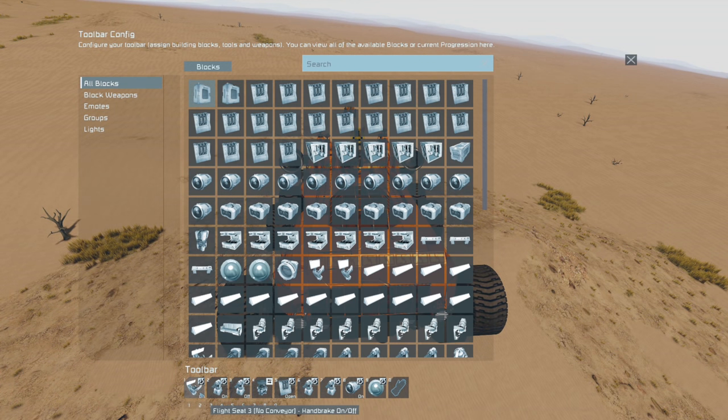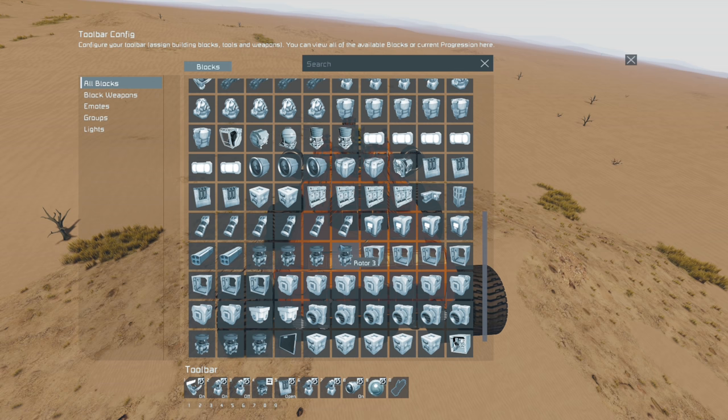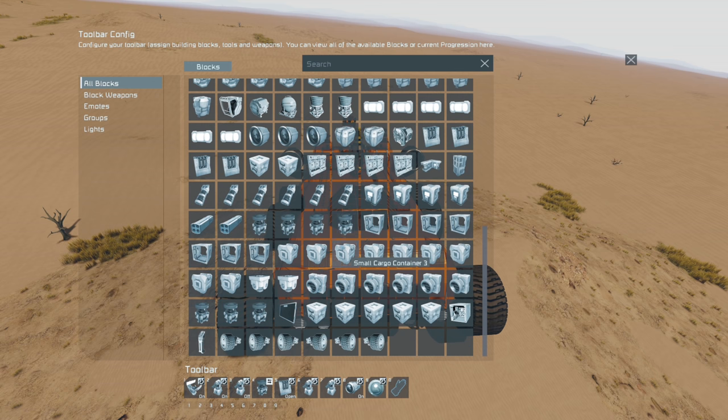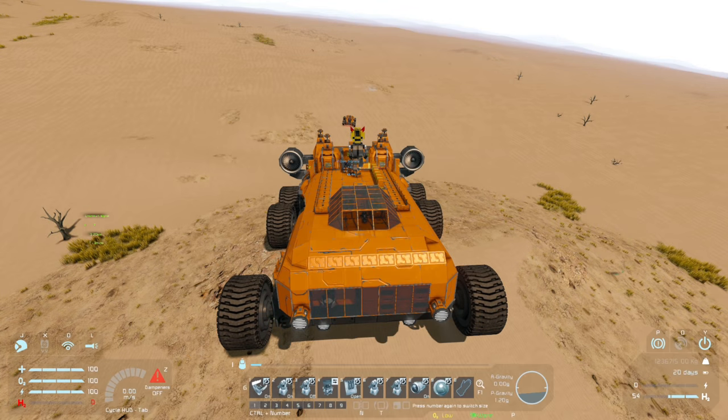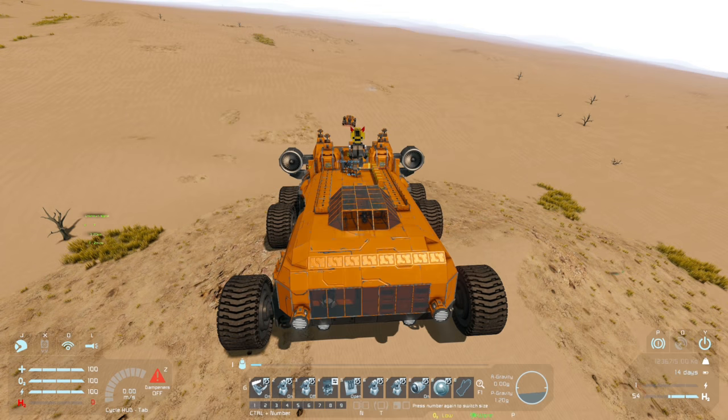What we really want is the ability to control these things specifically. That's why I've always recommended players add the flight seat with handbrake on and off, and have the connector as a separate command on your hotbar so that you can control each thing only when you want to. Conveniently, Keane have actually left that functionality in — they haven't changed any of that; it all still works exactly as it did before. The handbrake on/off control on my hotbar is only for my wheels, just like it always was.